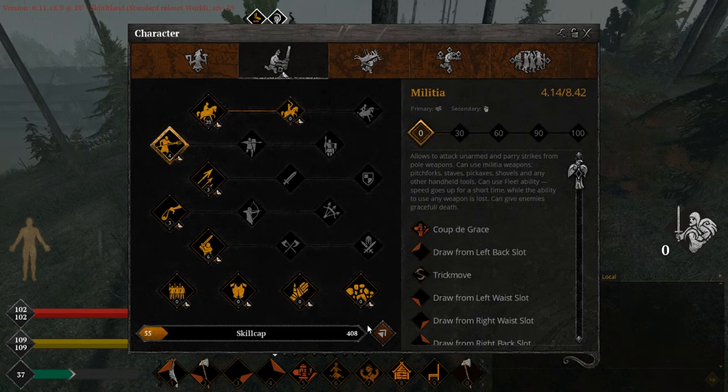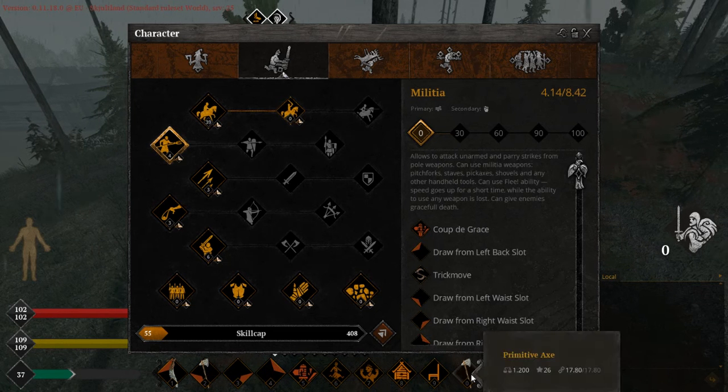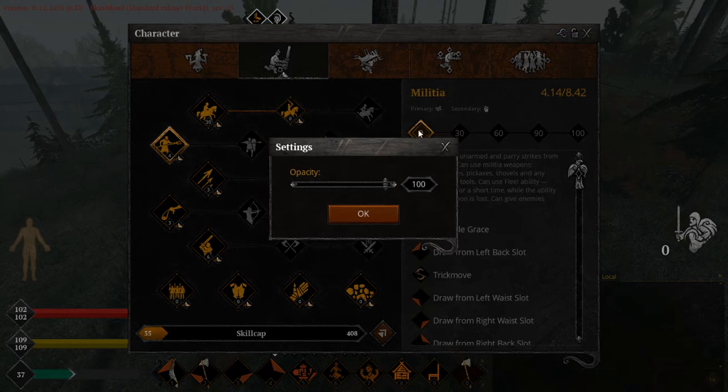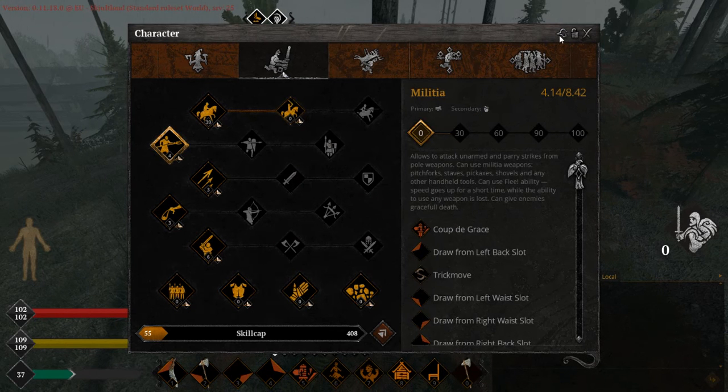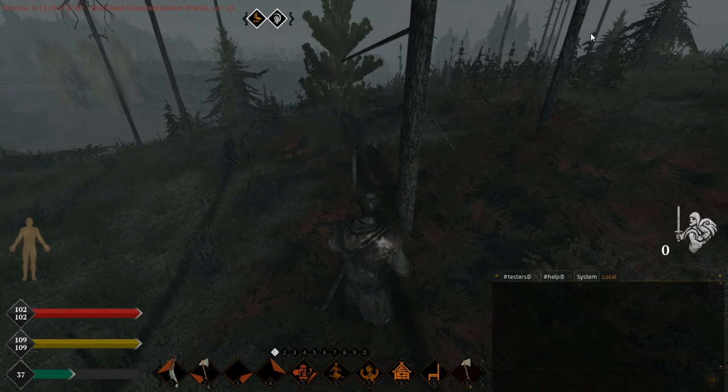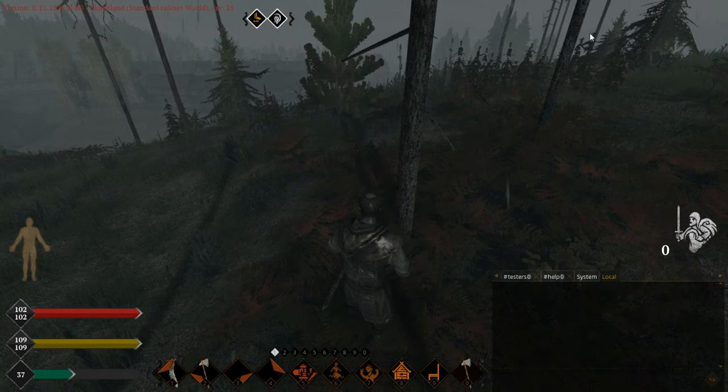Now I know how to get this Militean icon down to my default bar. But it's not really working. Somehow I should unequip — I don't know how to unequip. I don't know where to press to unequip all my stuff. So how do I do that? There's no help at all on how to unequip tools.